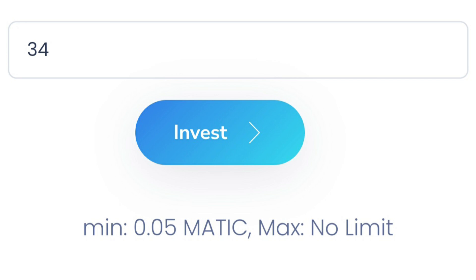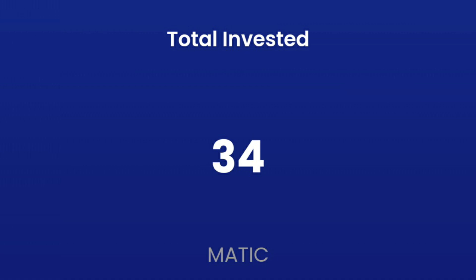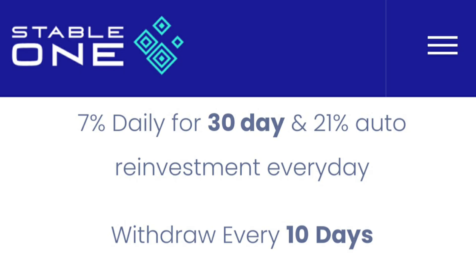After you connect your MATIC wallet to the dApp, you can see the section where you punch in the amount you want to invest. I've selected 34 MATIC. Click invest and you will get an option to approve the smart contract call – it shows you how much you're approving. Click approve, wait a few seconds, refresh the dApp, and you can see your total invested MATIC. In just a couple of seconds I already earned a fraction of a cent, and within one hour after depositing the 50 dollars I had already reached almost one dollar – a very good return.